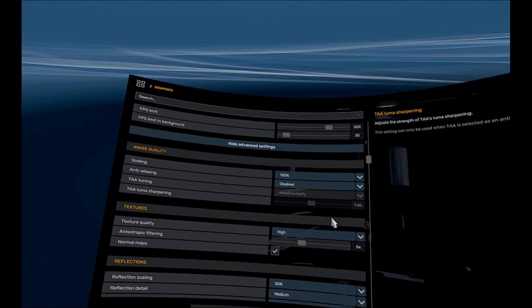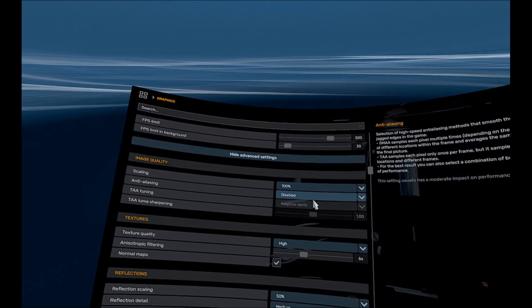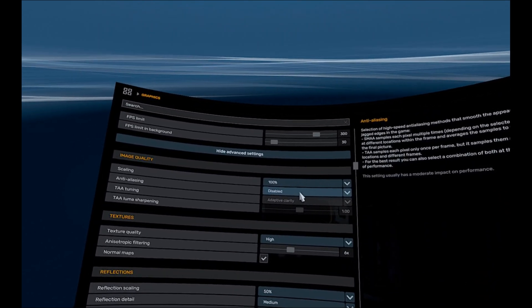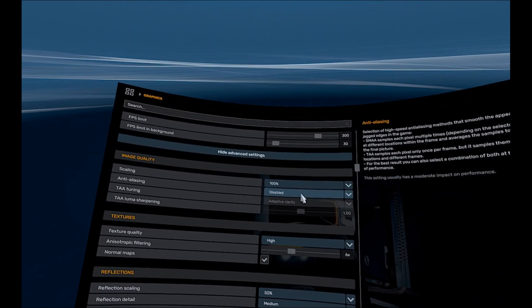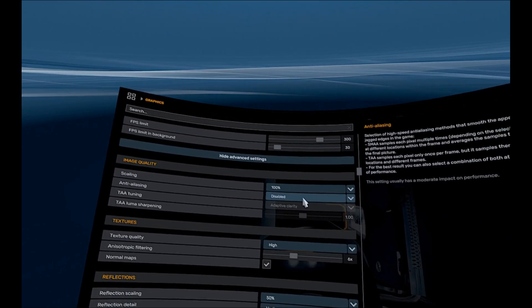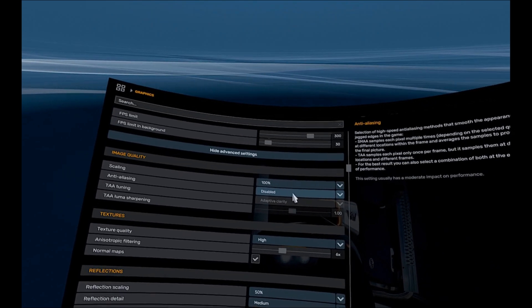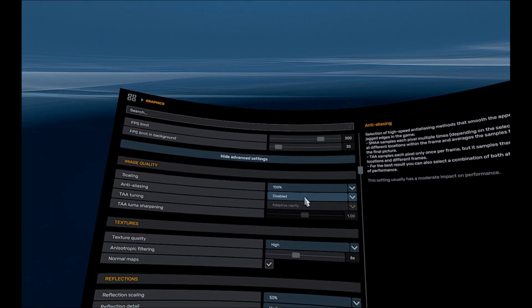Some of these settings do matter though — like scaling still makes a difference. Anti-aliasing has nothing to do with it on here. These only show up when you're looking at the screen on your desktop or computer, or whatever you have hooked up. Like I have my TV hooked up to my computer, so it will only increase those. It has nothing to do with your Oculus. Your Oculus is your screen.